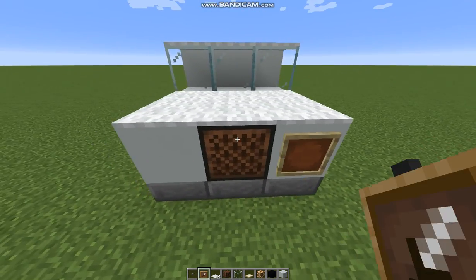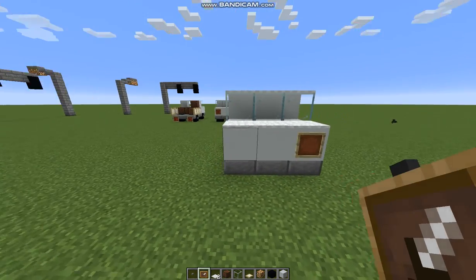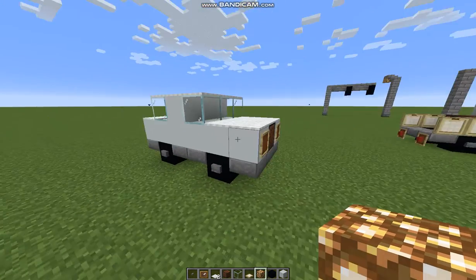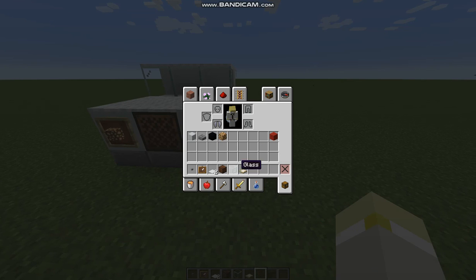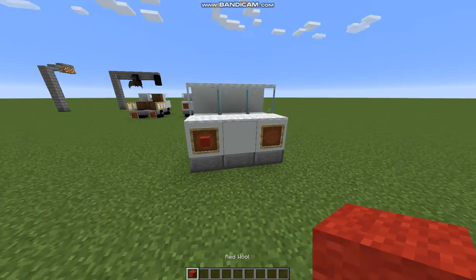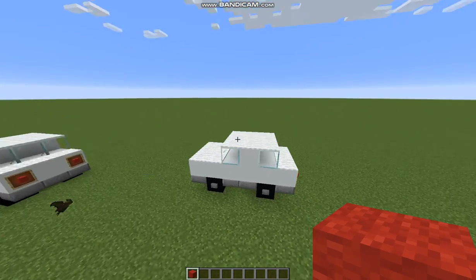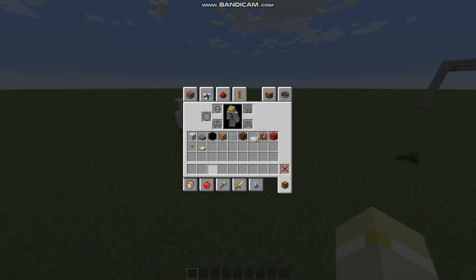Put buttons on the tire to make it look like there is a rim. Then get your item frames and place them right there and right there. Take your glowstone, go over to the front side, place it there and you have the front lights. Then get your red wool and place them on that side for the tail lights. That is how you make the family car.